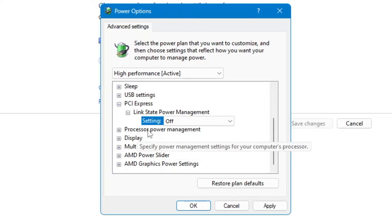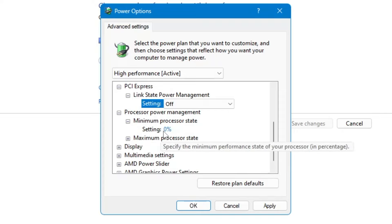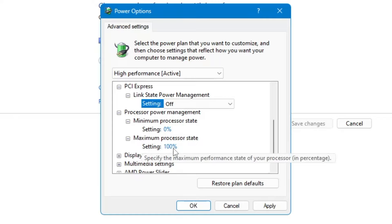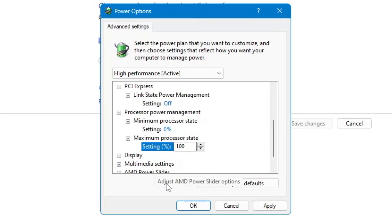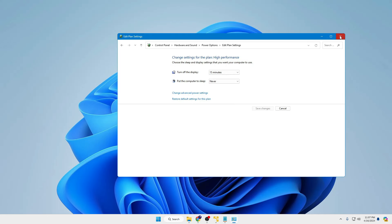Then find 'Processor Power Management' and click the plus icon. In 'Minimum Processor State', the setting should be 0%. Then click 'Maximum Processor State' and keep it at 100%. If you're using a laptop, you may see an additional 'Cooling' option — set that to 'Active'. Once done, click Apply and OK.